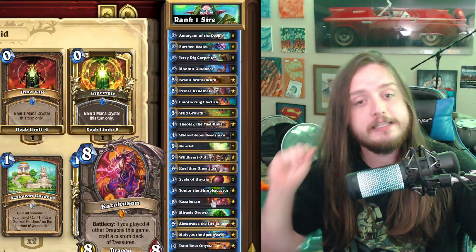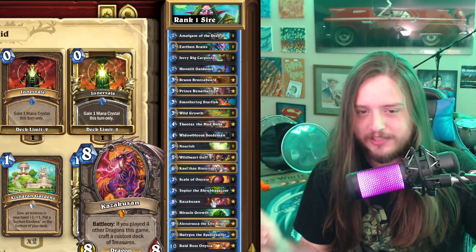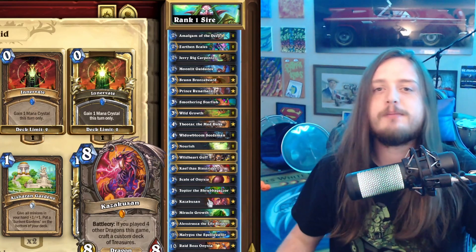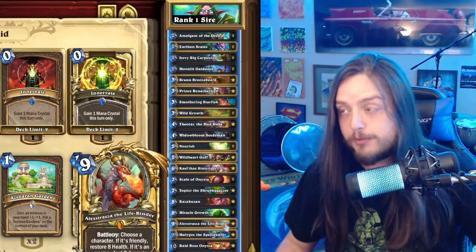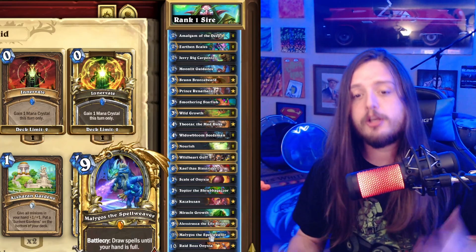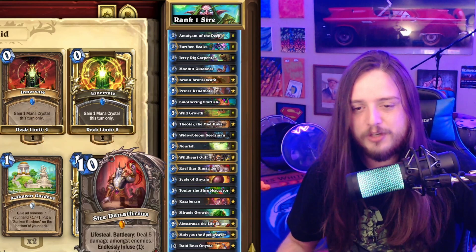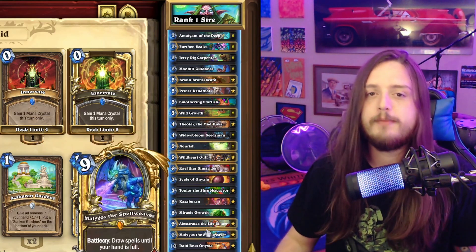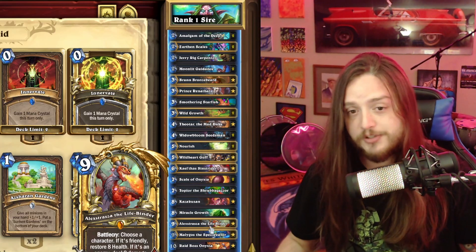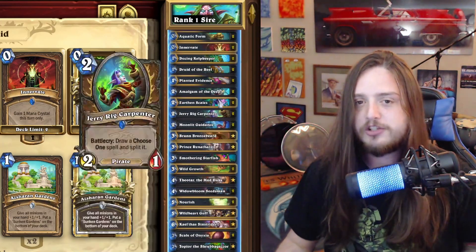Kazakazan is actually pretty decent in the Shaman matchup — I've played him twice and he did win one of those games. He's usually a dead card, but there are times in the Druid matchup where Kazakazan can be useful if you've drawn a lot and have 20 mana — there's just a lot more pressure. Malygos is an absolute lifesaver. Alexstrasza is decent to set up Denathrius, but Malygos really hits home with the amount of spells in this deck and how frequently you need to draw in a 40-card deck.